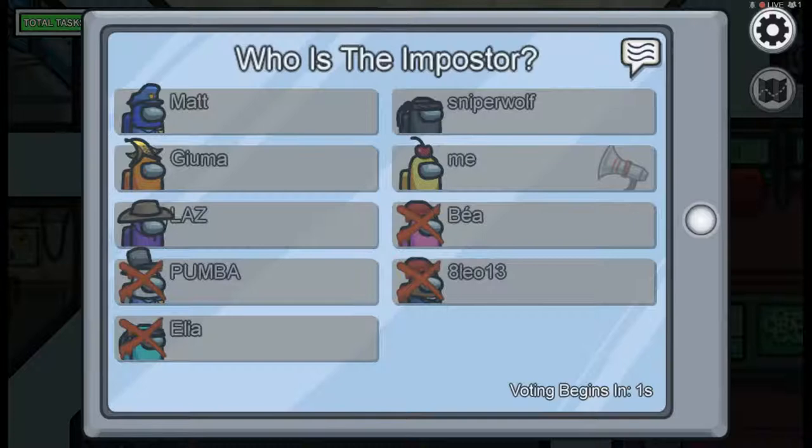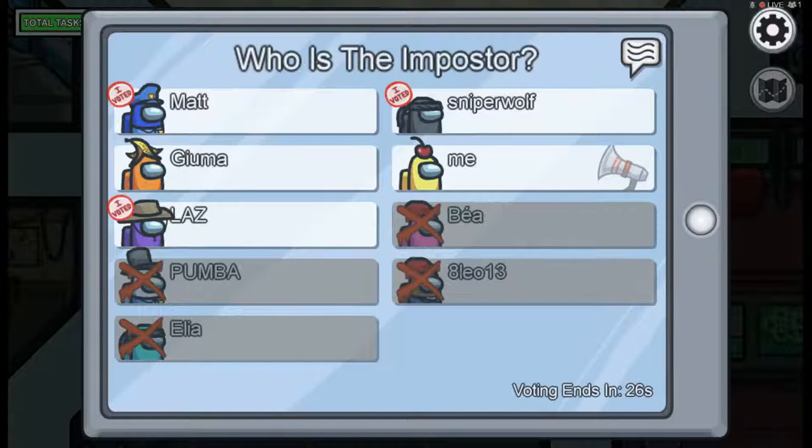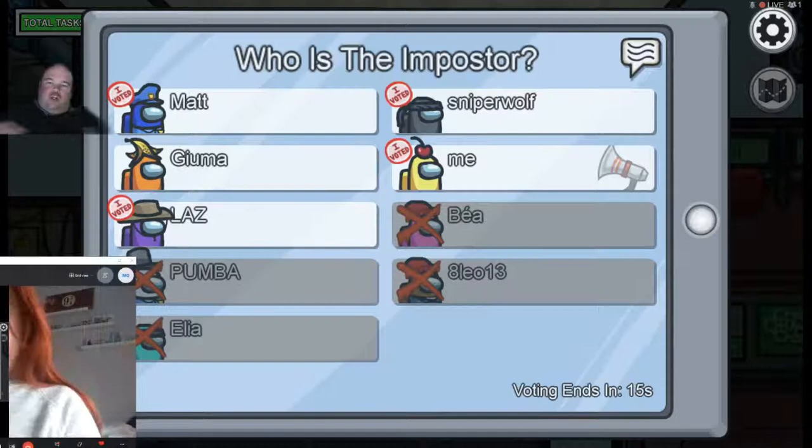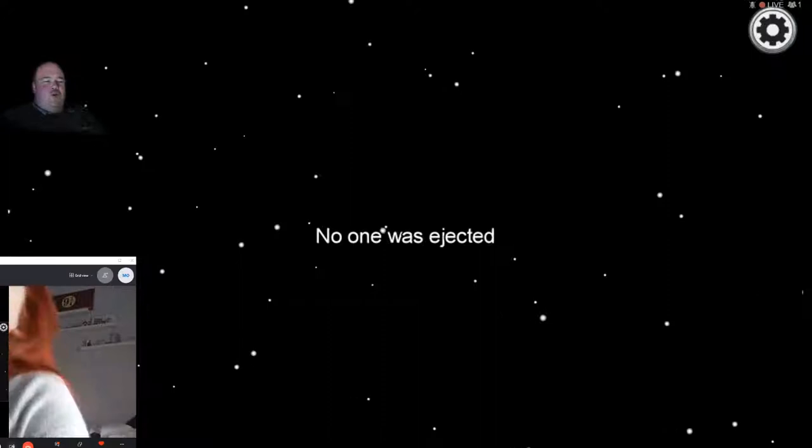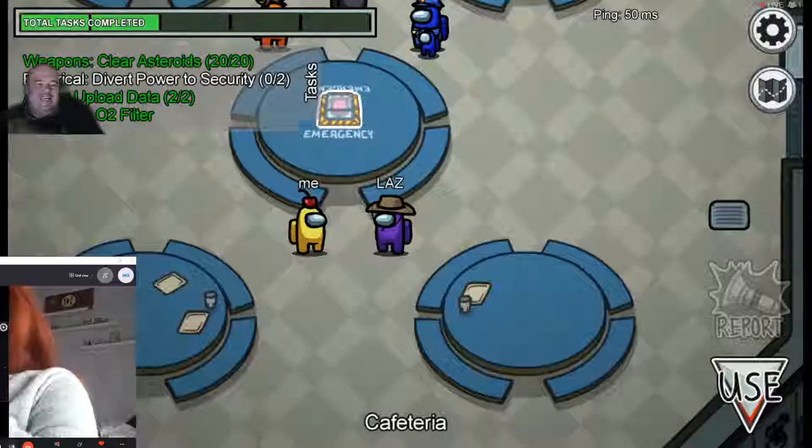I've always got that funny feeling that you vote for me. Why? I don't know, I just do. Put your face on camera - is it you voting for me? It's always you trying to get me ejected when it's not me. I skipped - yeah, I bet you did.